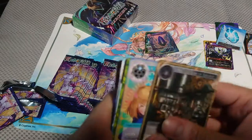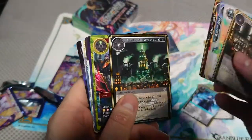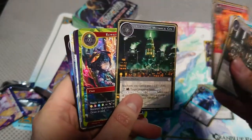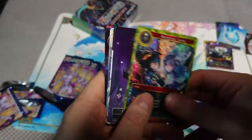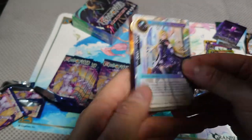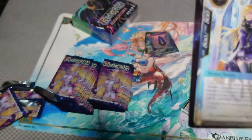I only bought two boxes — not much. Mechanical city, reprint card. Token. Wonder of Nightmare Land.